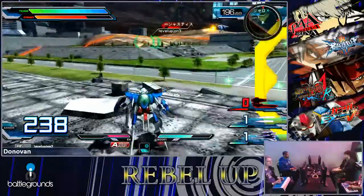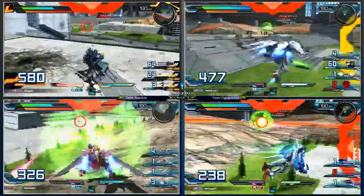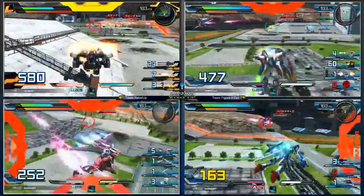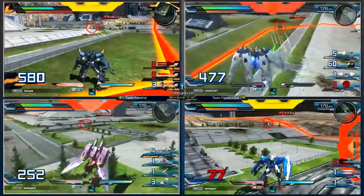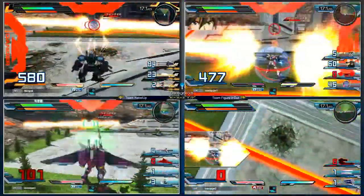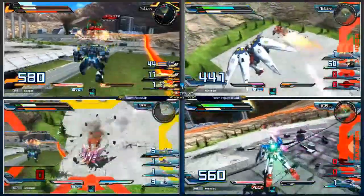So he takes down Heavy Arms. Looks like Infinite Justice is getting pounded right now. Heavy Arms really needs to get in the game — he's staying too far back and letting Infinite Justice get double teamed. He kind of needs to go in there a little bit more. They're all hanging back a bit, playing more defensively. But Exia did go down, so that's going to over-cost Mikey now.